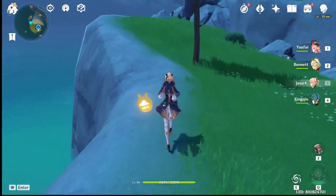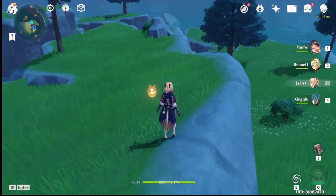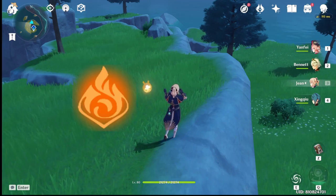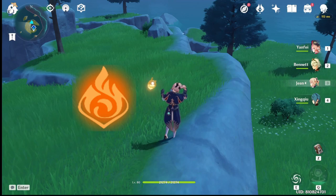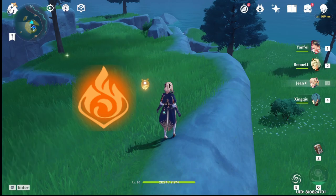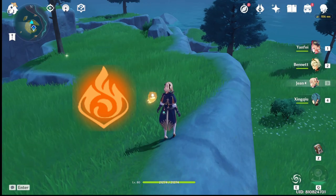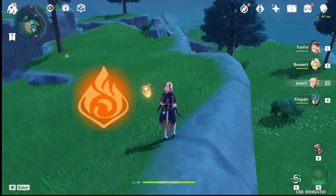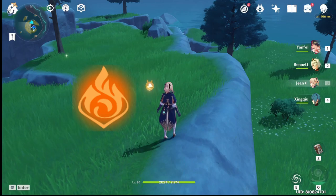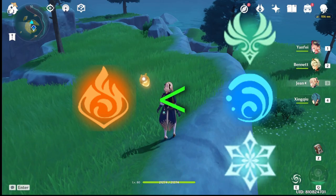If you're debuffed by an element, there are specific elements you can use to remove that debuff, or to cleanse it. First up is the Pyro element. The Pyro status has a specific name in some domains and in the Abyss — if you've heard of 'Smoldering Flames,' that's a Pyro debuff where you take Pyro damage over time. Pyro can be cleansed with Anemo, Hydro, or Cryo.